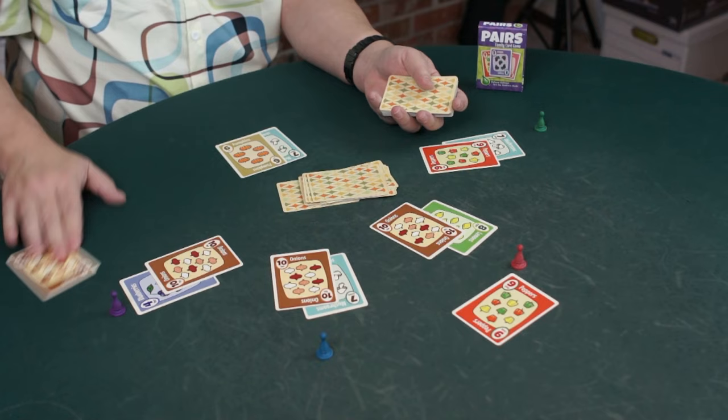Purple looks around and says there are two more tens, so they take a hit. They get a ten — that's ten points for purple. That ends the round. We throw away all these cards and play again.